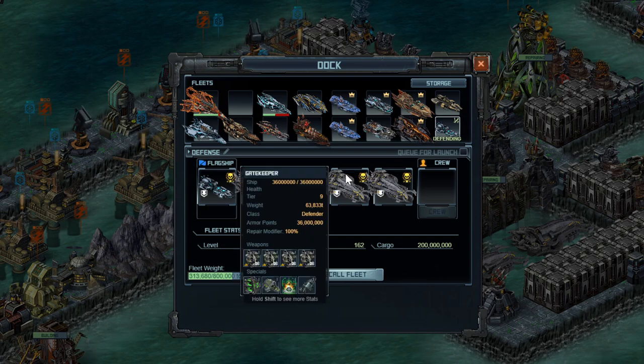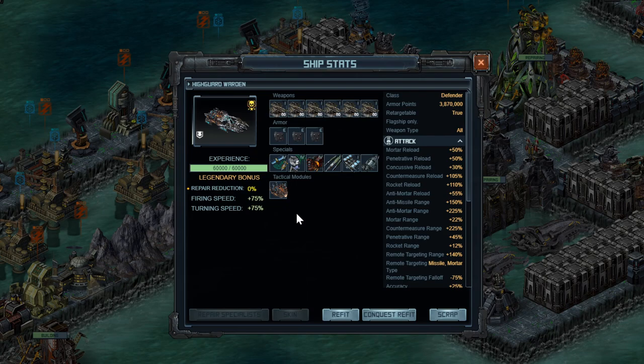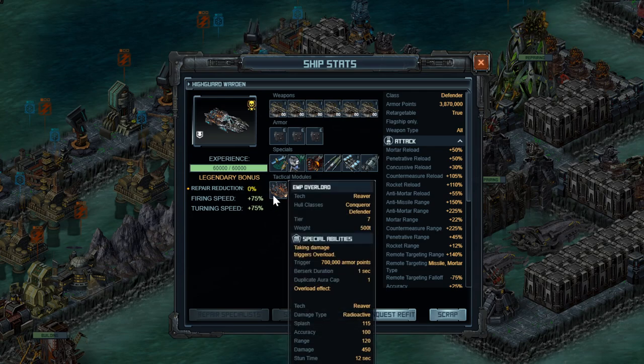Let's move on to how to stop Exterminators, and that is through Tier 7 EMP ships. The Warden, the Siren, the Curator, and a few other hulls have the ability to equip a tactical module called EMP Overload. They have very few armor points in total — 3.8 million — but this triggers every 700,000 armor points and essentially splashes the attacking ships, which is really helpful for the Exterminator missile.